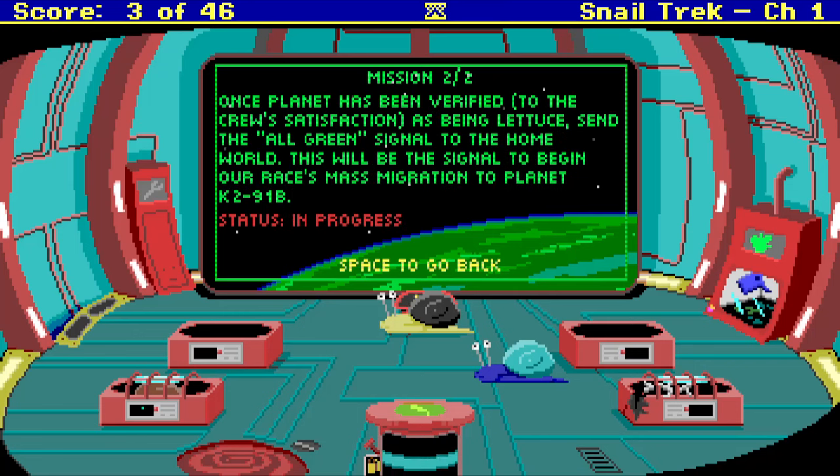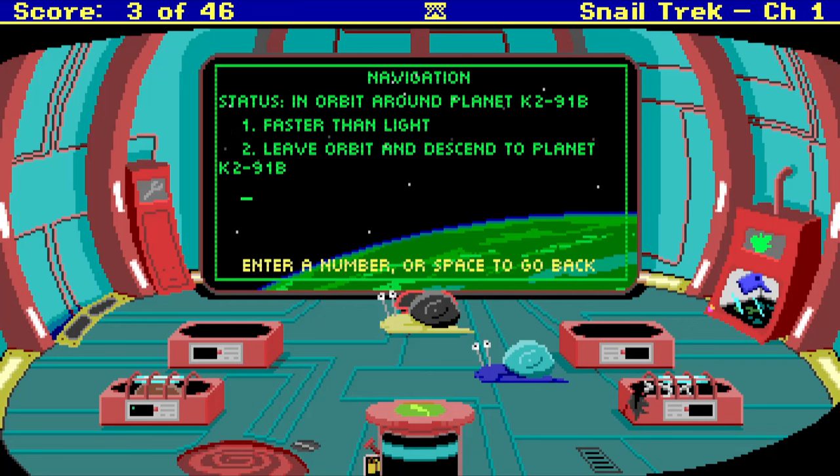This will be the signal to begin our race's mass migration to the planet. What about navigation? Faster than light, leave orbit, descend to the planet. No, let's not do that yet. Science — atmosphere, standard oxygen levels, planetary life, lettuce and other greenery detected. Sensory accuracy 97%.